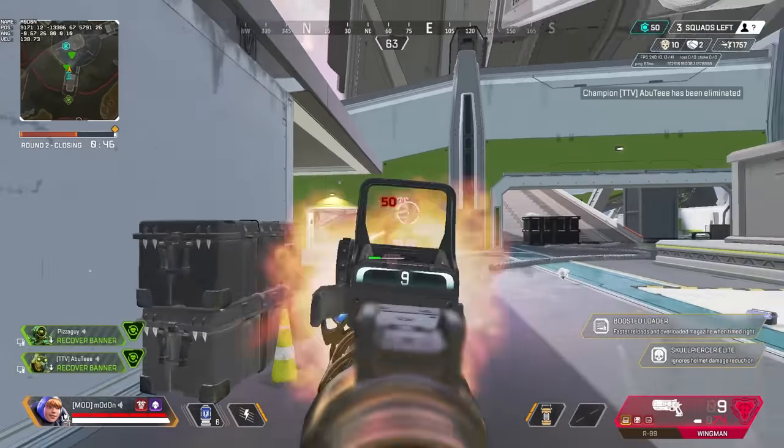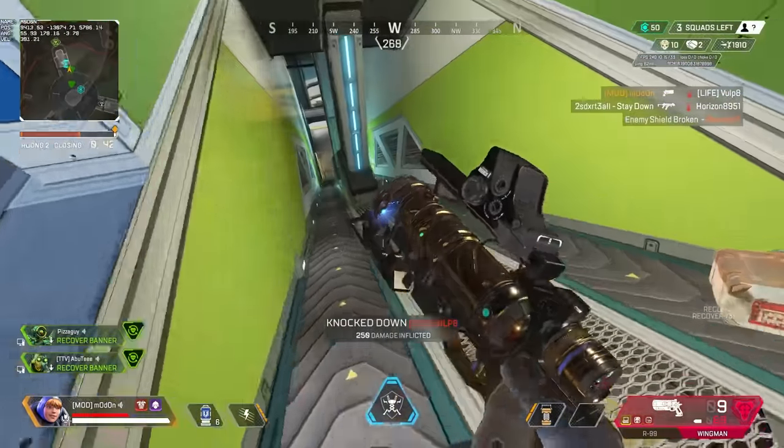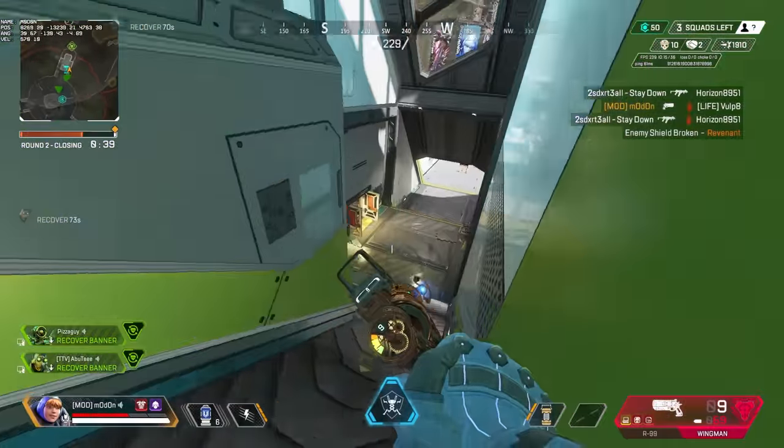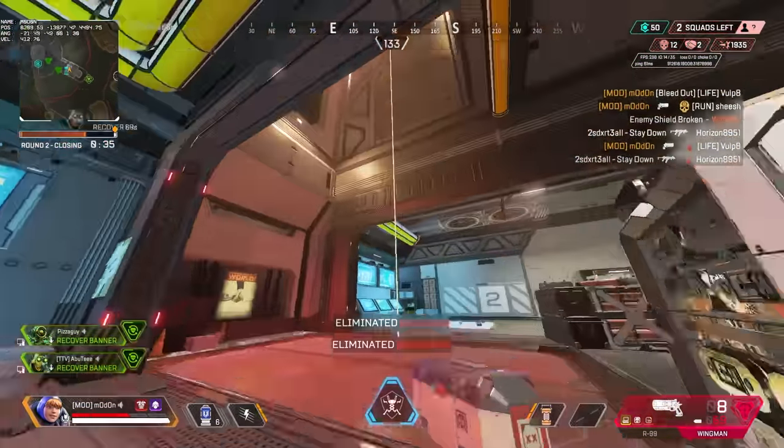And those were the 45 things. If you want to share other common things that bad players do, let me know in the comments. If some of these resonated with you and you want to get better at Apex, you should definitely check out the video on the screen. Thank you so much for watching, and I'll see you all tomorrow.